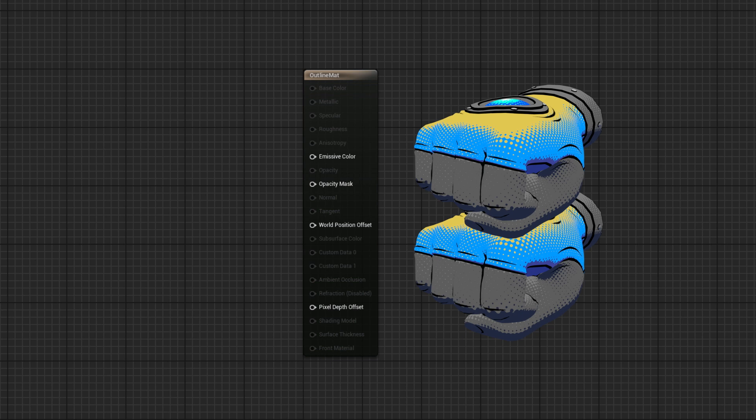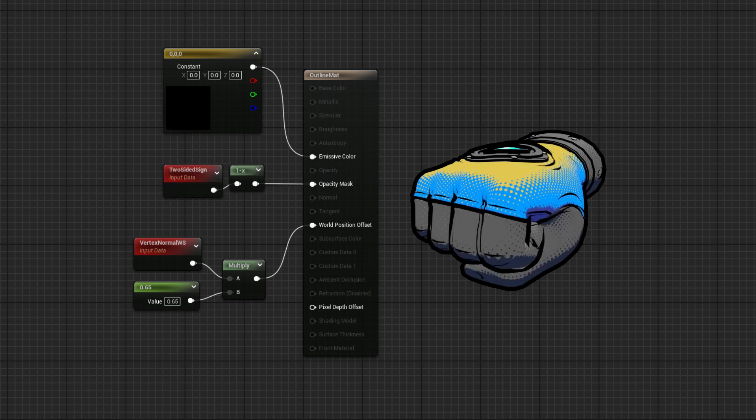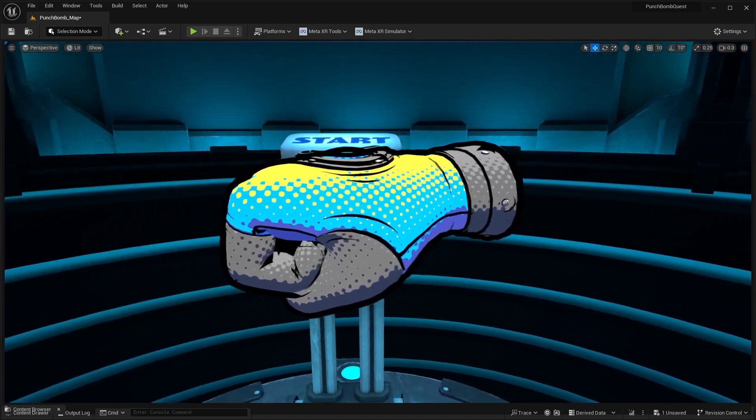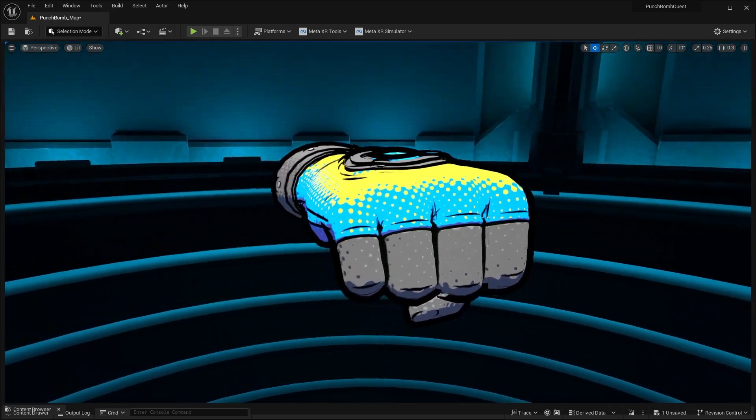A popular way of doing outlines without post-processing is duplicating the object, ballooning it out using the world position offset, and then making it so you can only see the backside of the polygons — picture it like a one-way mirror. While this method looked okay, it caused some artifacts around the fingers, and I really wanted to hand paint those outlines anyway.